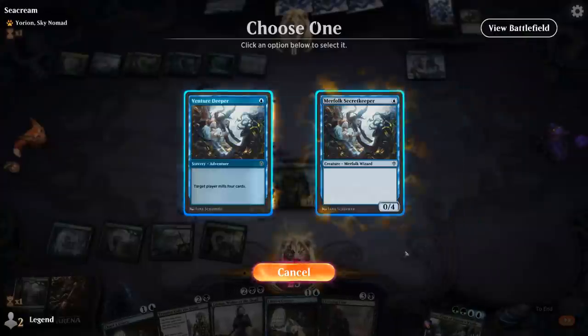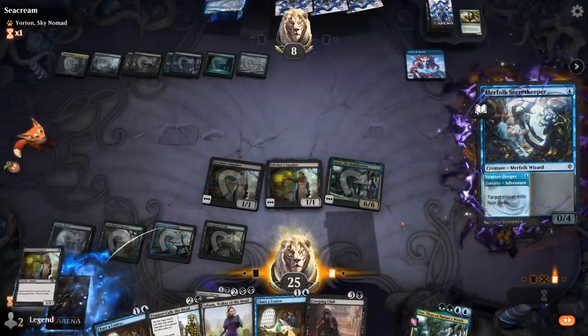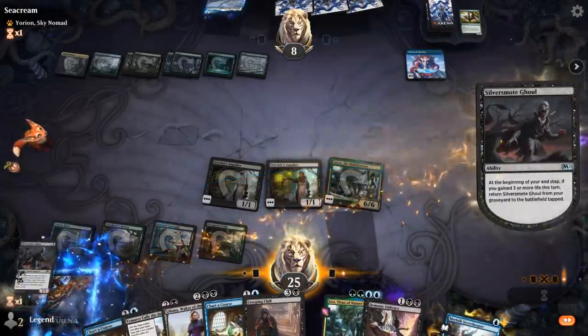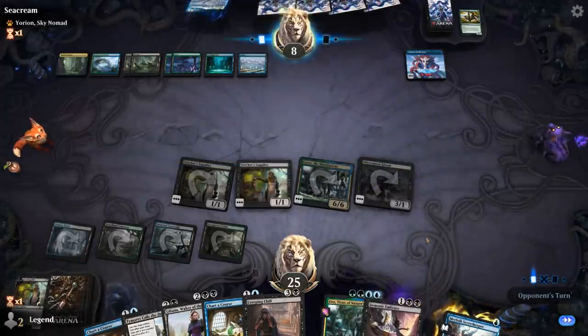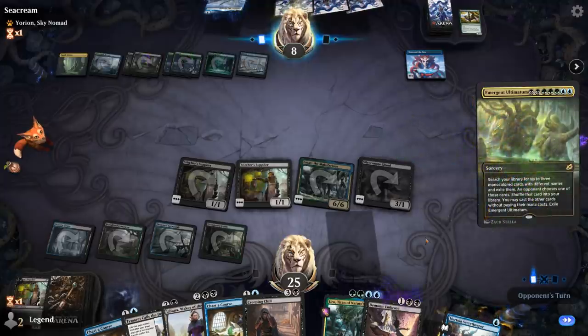Hoping to hit another Silver Smote Ghoul here. We did find a Demonic Embrace. Let's see if our opponent has an Ugin — Emergent Ultimatum instead.